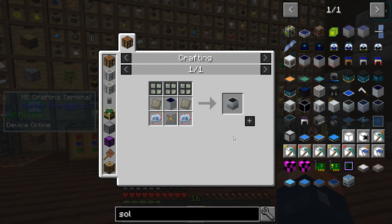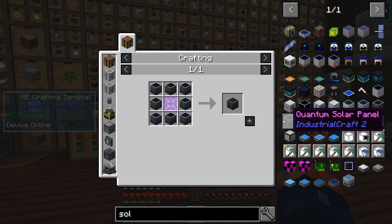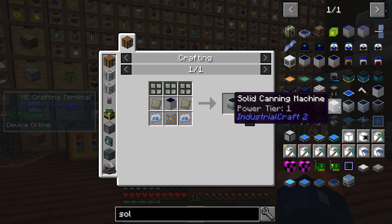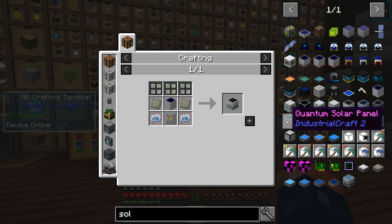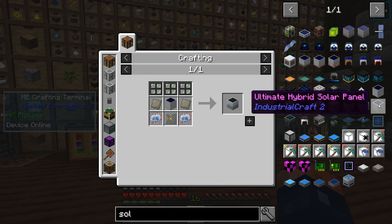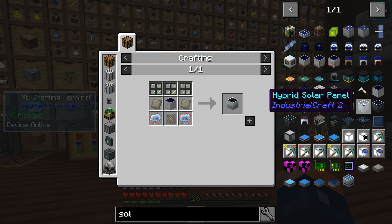We need to keep in mind we probably need to make eight of these, because once we get to the ultimate hybrid we're gonna need eight of those, and for the quantum you need 16 - 16 of each of the advanced and the ultimate hybrid. So we need 16 regular solar panels, 16 advanced solar panels, and 16 hybrid solar panels to get to the quantum solar panel.